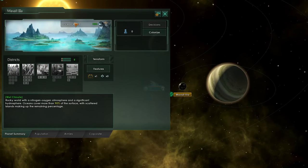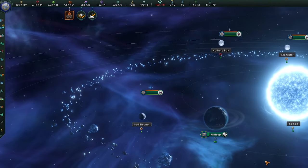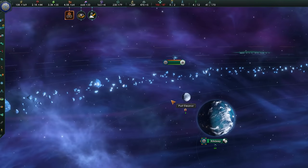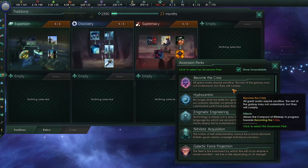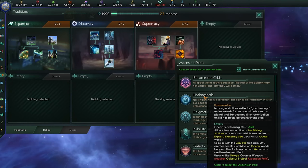Wet climate worlds are also provided with pearl divers that produce consumer goods and trade value. On top of all of that, for the first time introduced in a species pack, there's a new ascension perk: Hydrocentric. Once you finish a tradition group, you no longer shall settle for just good enough — no planet shall be deemed fit for colonization until it has been thoroughly changed to the ways you live.